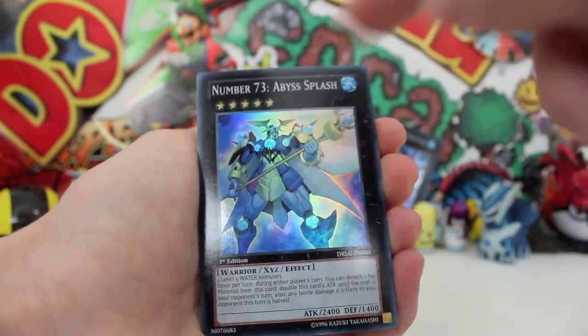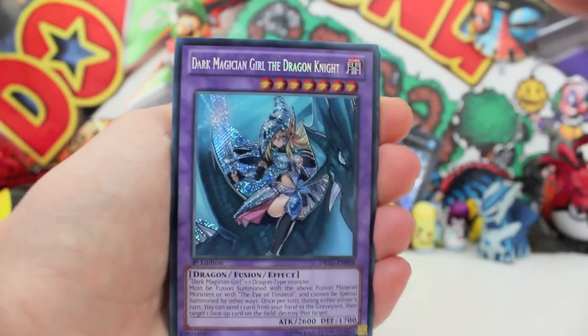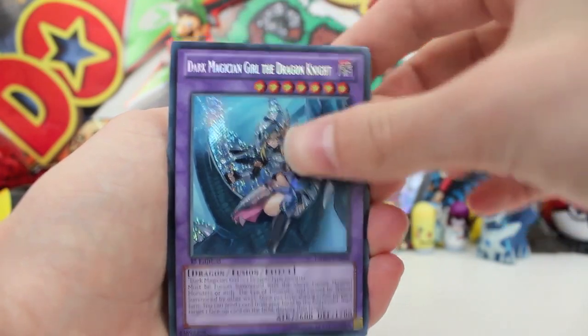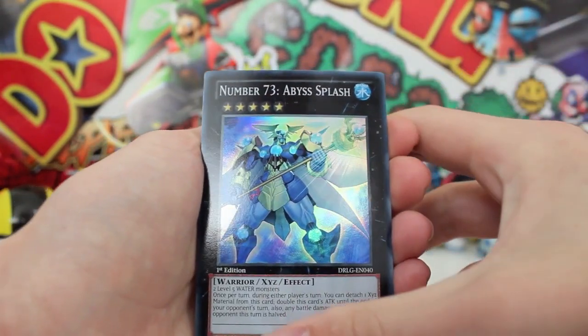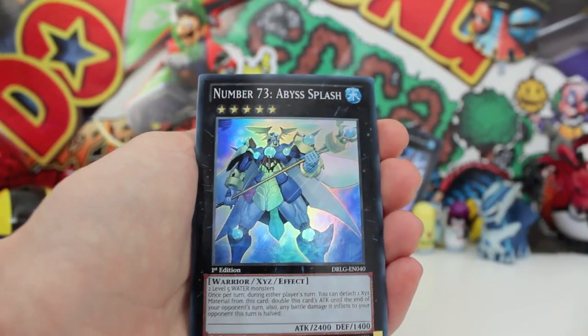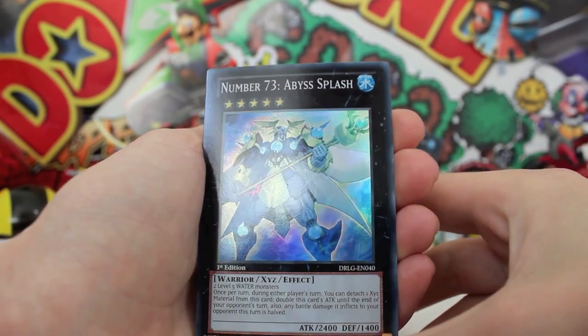And then we've got another one of these Number cards — I'm pretty sure we get a Number card every time. I can't even get over that pull. What are the chances? That's fantastic. Anyway, we've got Number 73, Abbas Slash.